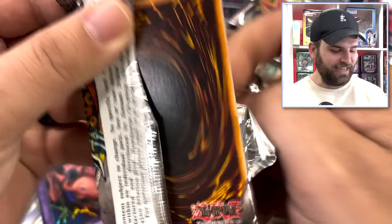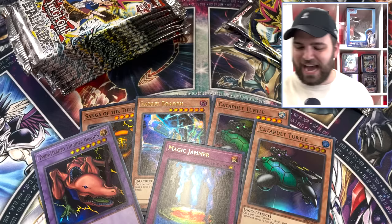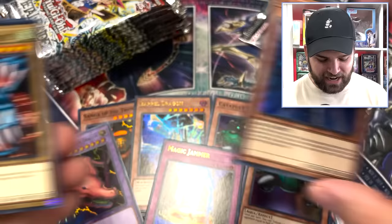Let's enter the God Realm — 50% foils on the right side, we're done! Magic Jammer — let's go! Six foils out of 12 packs. Yugi Gods, straight fire. We're burning. Sui Jin Super Rare — seven foils out of 12 packs. We knocked on that God Realm, we said open right up.